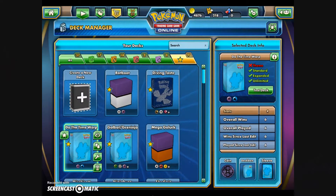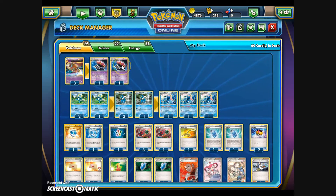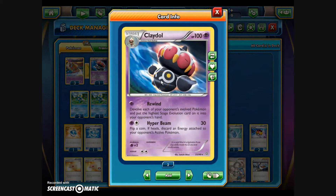So let's take a look at this new deck that I've put together, labeled 'Do the Time Warp', because we're going to be rewinding the opponents down to previous evolutions. The card from the Ancient Origins expansion we're focusing on is Claydol — a psychic Pokemon with 100 HP, evolves from Baltoy. Its first attack, Rewind, costs one psychic energy: de-evolve each of your opponent's evolved Pokemon and put the highest stage evolution card on it into your opponent's hand. Its second attack, Hyper Beam for a Psychic and Colorless, does 30 damage and on heads discards an energy from your opponent's active Pokemon. Mainly we're going to use Claydol for the Rewind.